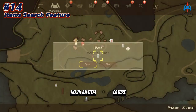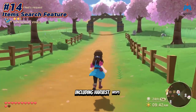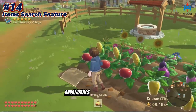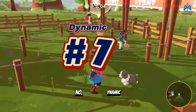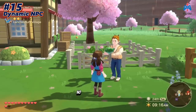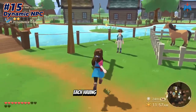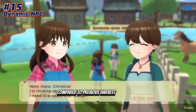Number fourteen: an item search feature simplifies locating specific items, including Harvest Wisps, wild items, fish, and animals, through the dock path, even in locked or unopened areas. Number fifteen: NPCs are dynamic, wandering and strolling around town — no more teleportation — each having unique names, making them more vibrant compared to previous Harvest Moon titles.